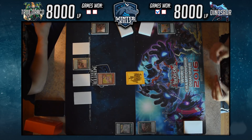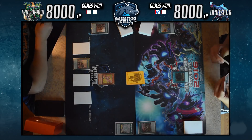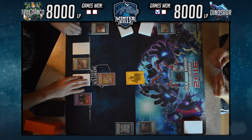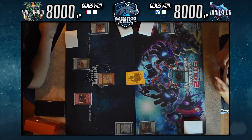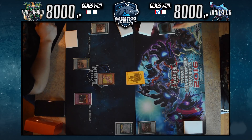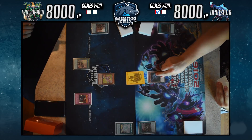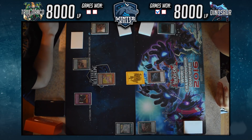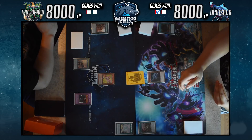He activates a side deck card — Hey, Trunade! — and I chain Rivalry to that so I don't lose it. That ends up returning Duality and Mirror Force I had set to my hand. Hey Trunade came in very clutch to clear unwanted back row, especially Mirror Force, which would have caused him massive grief later. He then normal summons Oviraptor and still activates Lost World, though the token will just get destroyed anyway.